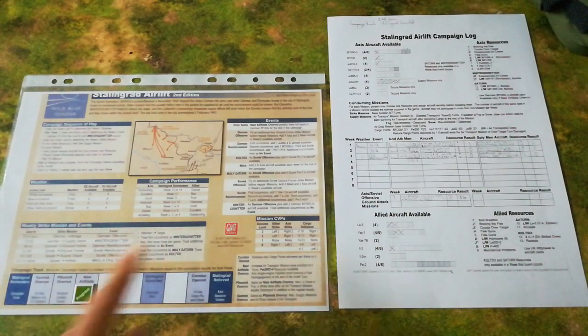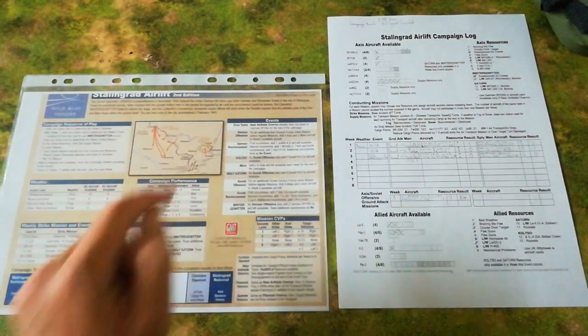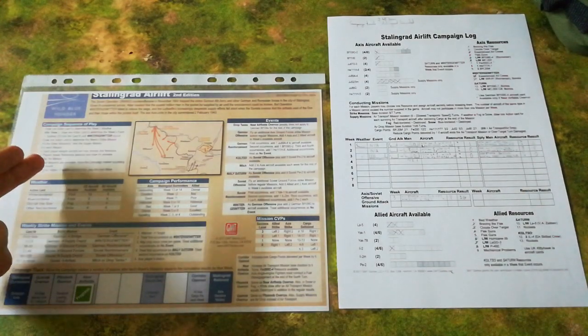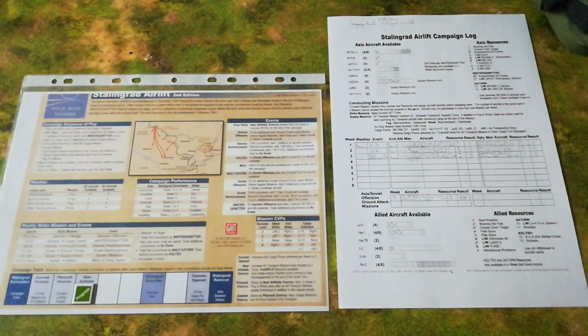There's not too much to say about this — it's fairly standard fare for the Down in Flames series. Generally you get the background text, you get a thematic map, a very handy campaign sequence of play, along with some very useful charts to tell you what's what. That information is augmented and to a degree repeated on the equally useful campaign log. The reason this looks so messy is because I'm playing this solitaire, and when you mark both sides on the same sheet, it tends to get a bit crowded. But it helps me to keep track.